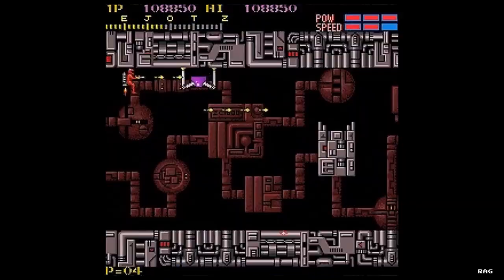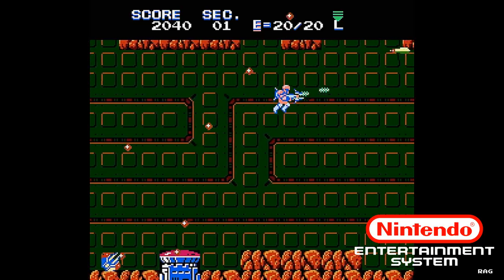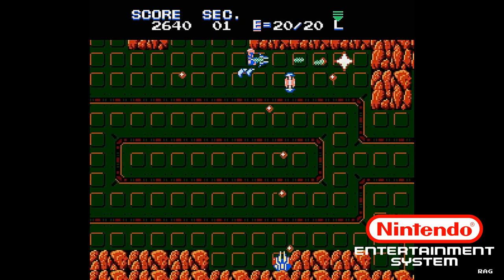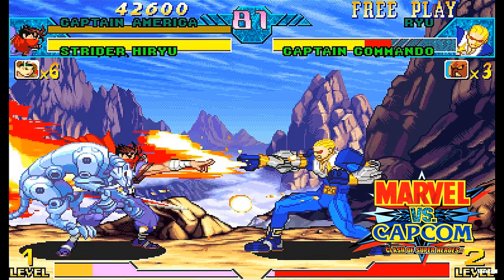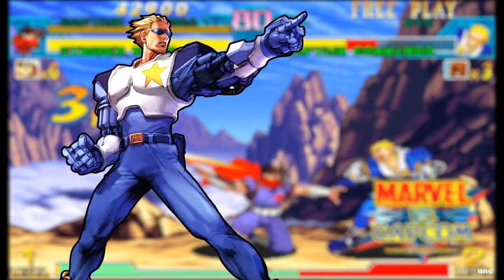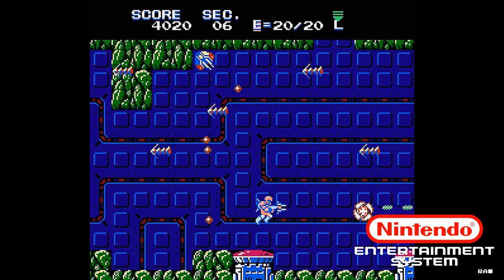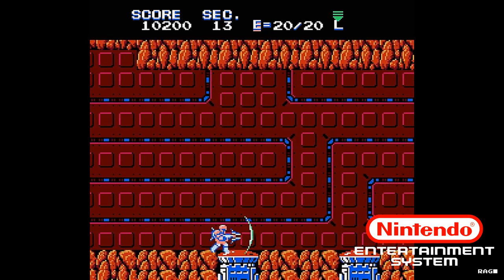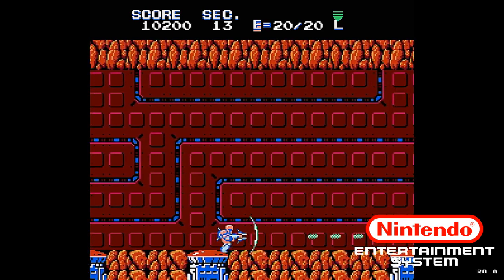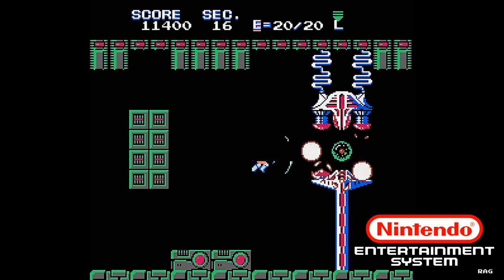First and foremost, I've never played this game in the arcades. The first time I ever played Section Z was on the NES, which was an amazing game. Basically, you have to navigate Captain Commando — the old Captain Commando, not the newer one you find in the Marvel vs. Capcom games, but the older, more awkward-looking one — through a series of numbered sections. At the end of each section, you have to choose a path which leads you to a different section. Choosing a wrong path can loop you back to prior sections in the game, so it's kind of like a maze.